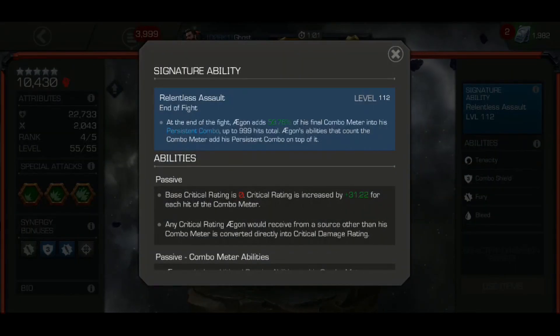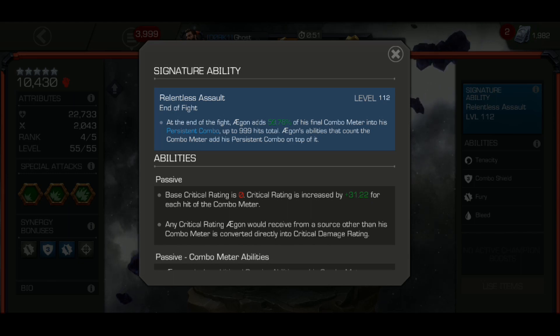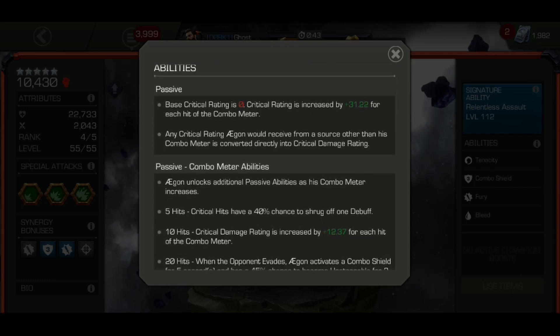Agon is ranked 4, level 55, SIG level 112, which means at the end of each fight he carries over 59.7% of his final combo meter. At max SIG I believe that's 75%. His base critical rating is 0, and critical rate is increased by 31.2 for each hit on the combo meter. Any critical rating Agon receives from a source other than his combo meter is converted directly into critical damage rating.